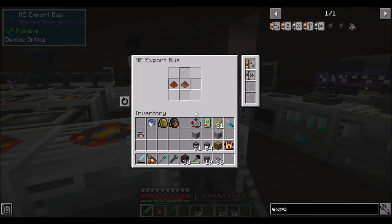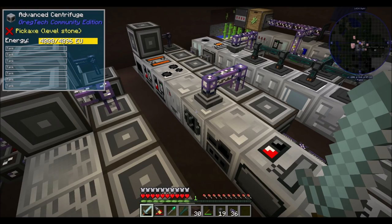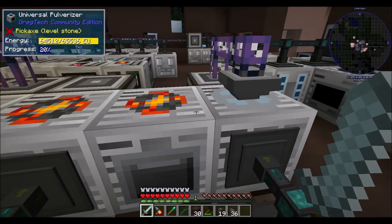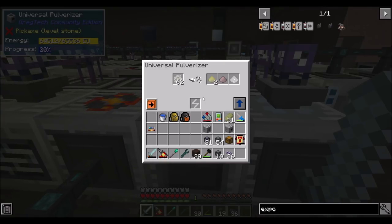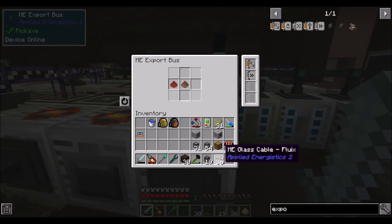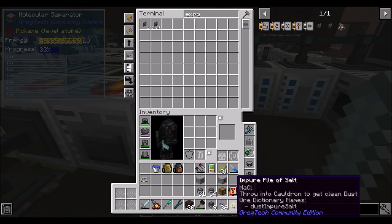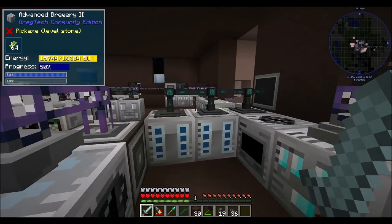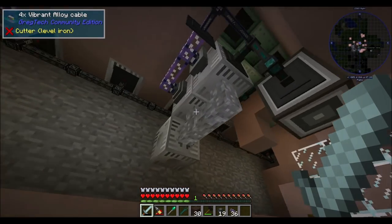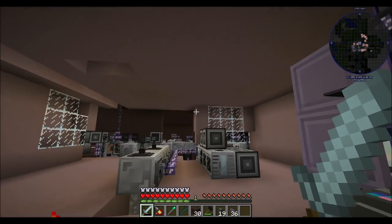We've also got our molecular separator here, which is basically the next version of the centrifuge. I kept having centrifuge issues because I was feeding items into the same centrifuge I used for auto crafting. The molecular separator is the EV, extreme voltage version of the centrifuge. Can I have some impure salts? I want to get you export busing. The reason is so that this guy can keep producing chlorine — we keep running low on chlorine because we're burning a lot of it.